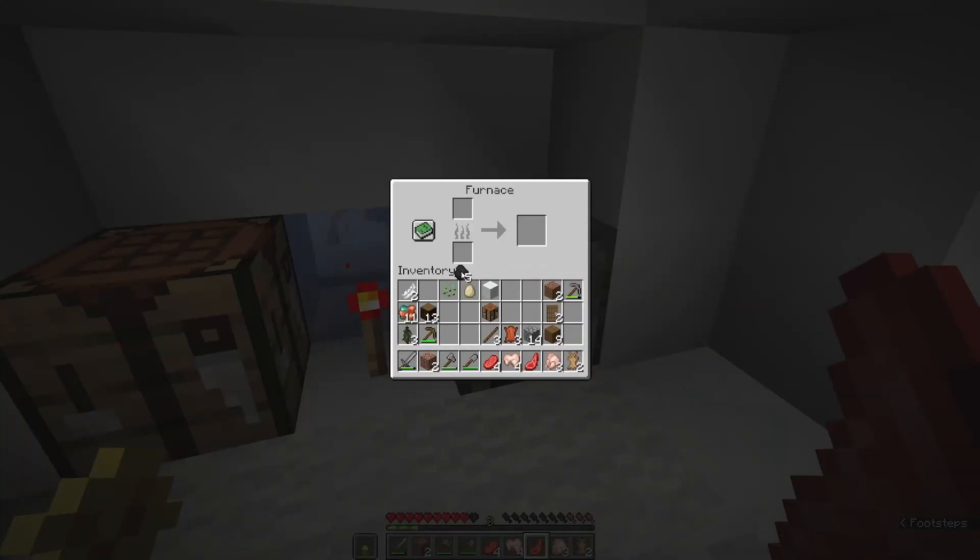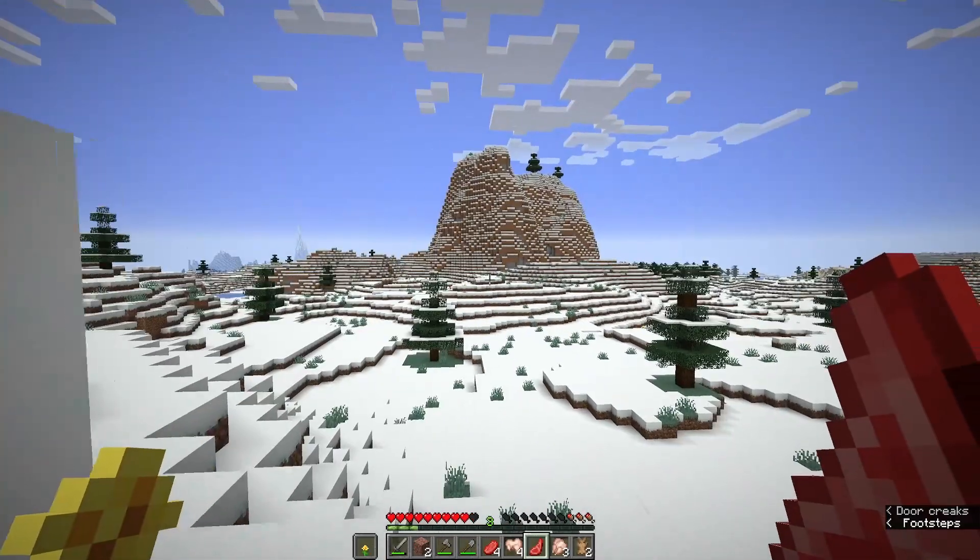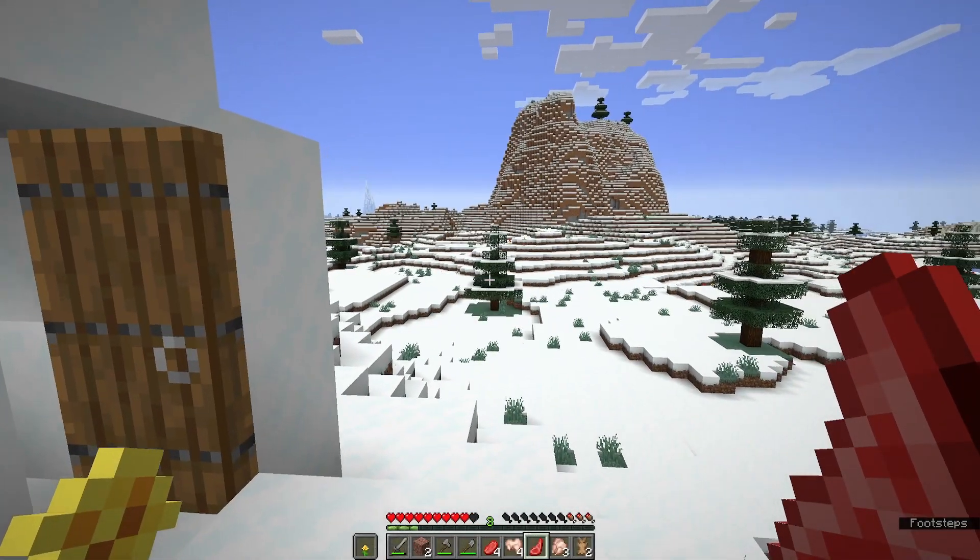If we put coal in the fuel slot, it burns and cooks whatever is in the top slot. Coal is going to cook eight of anything — it doesn't matter if it's logs into charcoal or raw rabbit, it's always going to cook eight items. So as long as you've got a piece of coal, you're pretty well set for fuel.